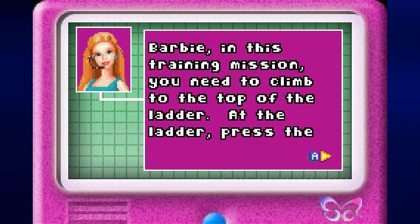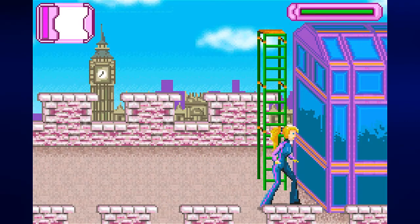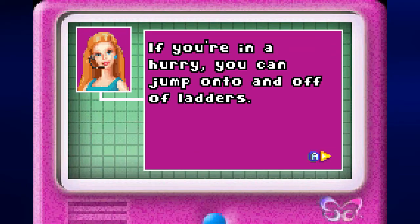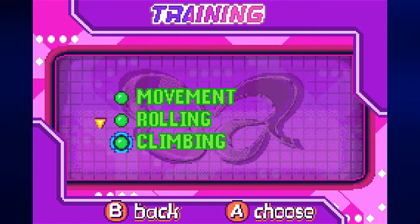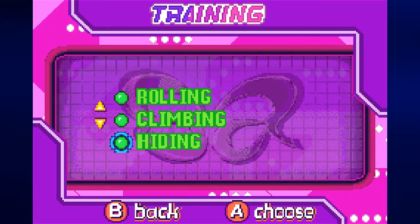Let's go for climbing. Barbie, in this training mission, you need to climb to the top of the ladder. At the ladder, press the control pad up to climb it. Just go up in front of a ladder and hold up. And if you couldn't already tell, Barbie's got a booty — we're going to get that out of the way right now. If you're in a hurry, you can jump onto and off of ladders.